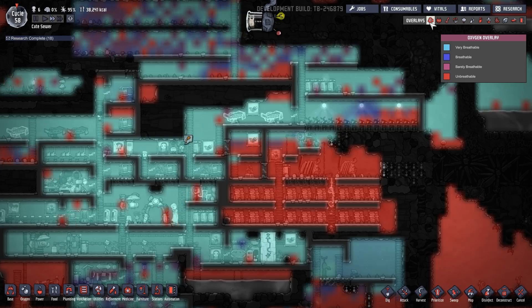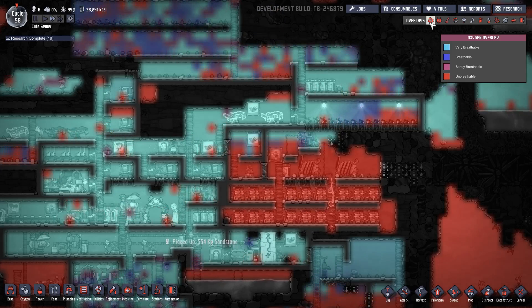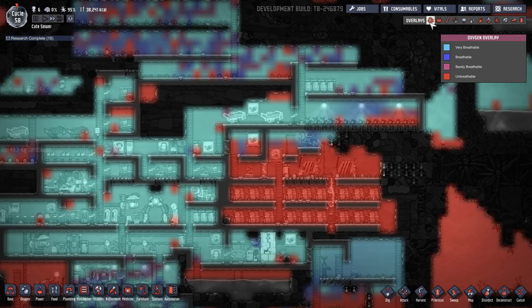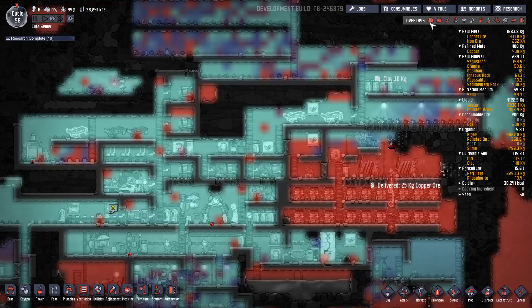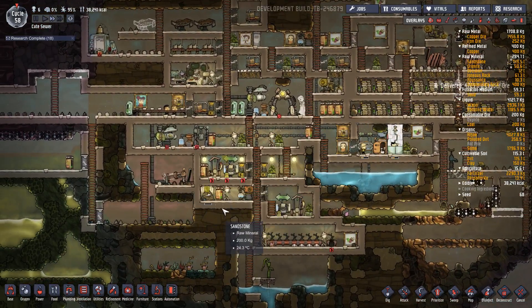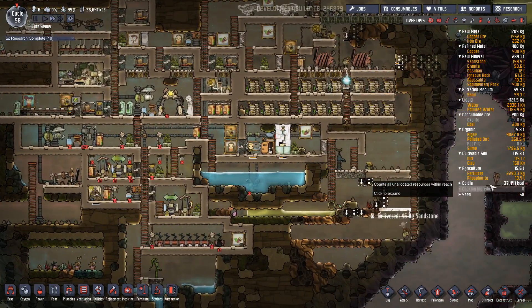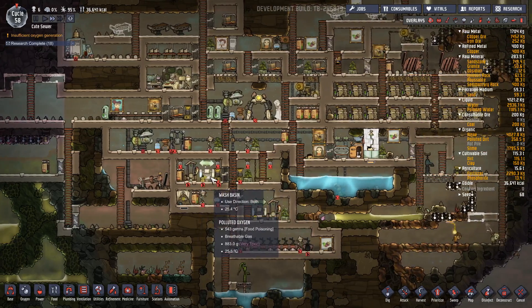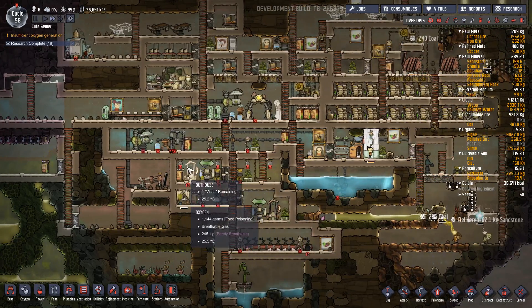I want to check oxygen. Base is still breathable, but the coal is starting to push us out, no question. Still great on food, very happy about that. Wires now done. Bottom half of the base — no power.